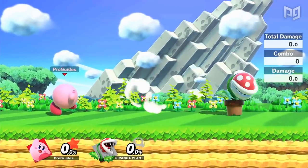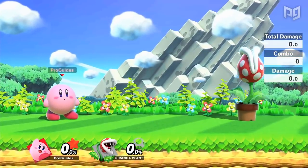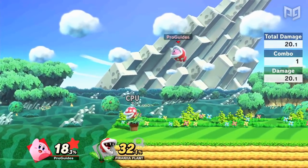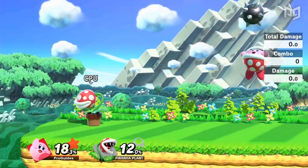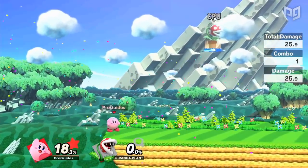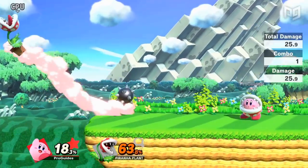Piranha Plant isn't the most common character in competitive Smash, but it does have one of the best neutral specials in the game. The spike ball — actually called Ptooie — gives Kirby a great mixup and disadvantage option that can be used to break combos or stall in the air. The ball does over 25% damage and Kirby can use it to pressure his opponent without needing to approach, and edgeguard without going offstage. Plant is a good character at zoning and keep-away gameplay, so Kirby will have a much better time with a long-range option.